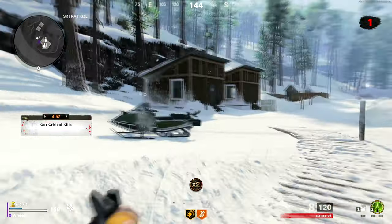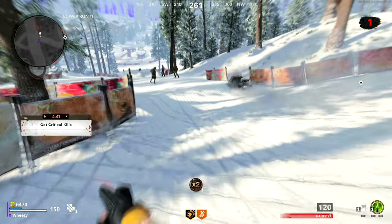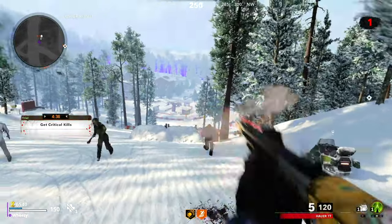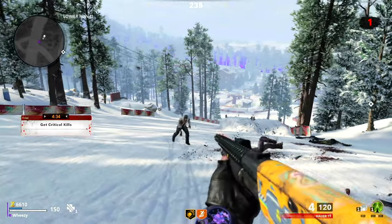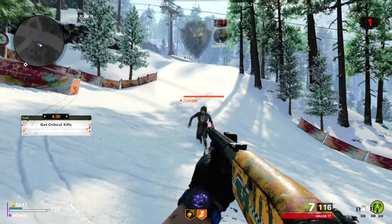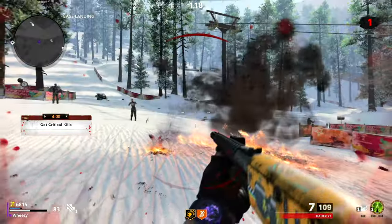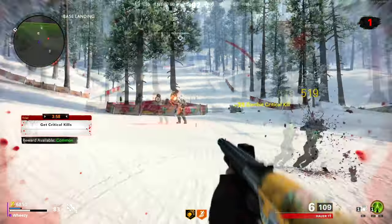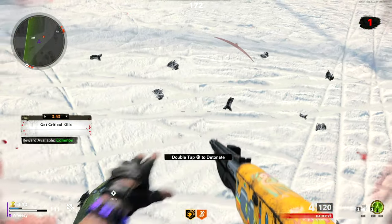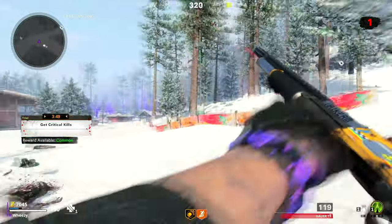The next trial is getting critical kills, which is basically just headshots. There aren't really many enemies in the game where a critical kill isn't simply a headshot, so this is probably best done with an assault rifle or an SMG. Snipers would be a little slow although they're accurate. You can also do it with a shotgun by aiming slightly above the head so most of your pellets hit — a little more difficult, but still very doable.